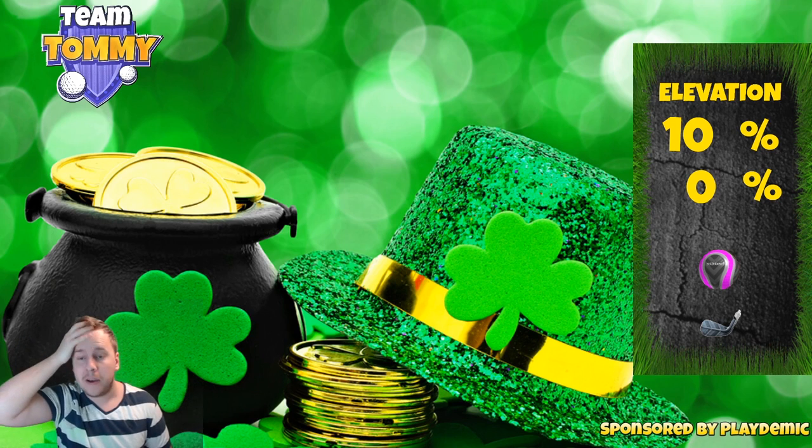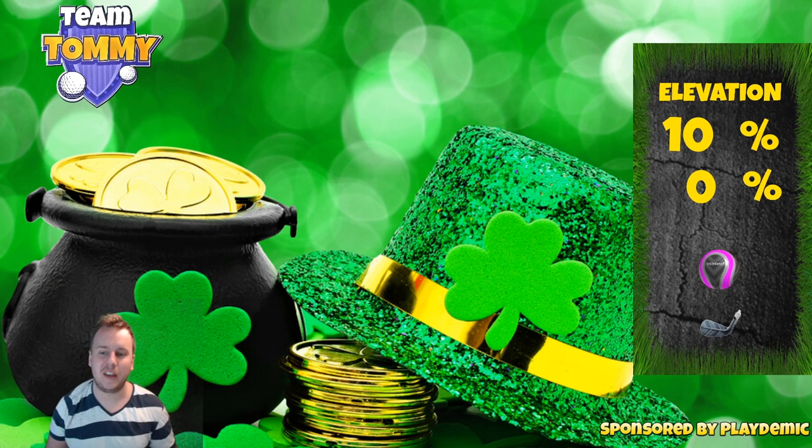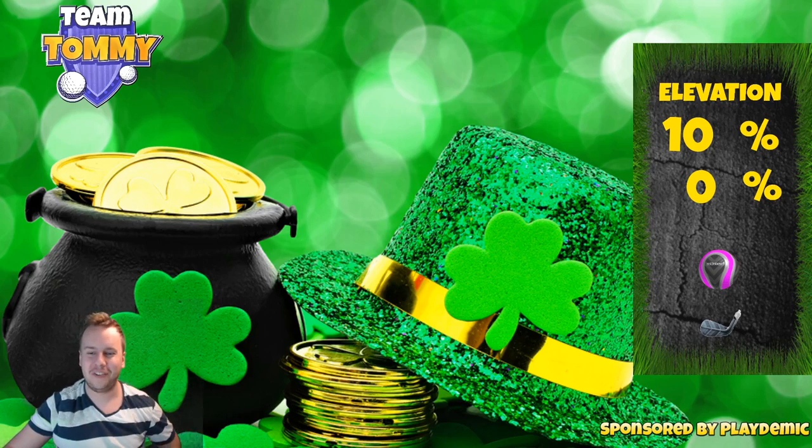We're relying on getting it close to half-par-five, but there is definitely a way to make an Albatross on this one. The B52 is definitely the better club here, especially at Level 7 or Level 8. At Level 6, the B52 and the Goliath are basically equal because they have the same ball guideline. 10% over for the drive, nothing for the second shot.